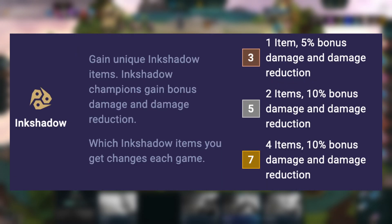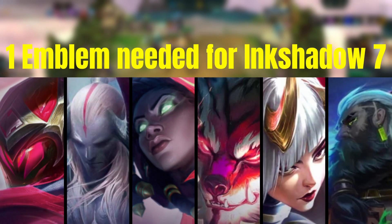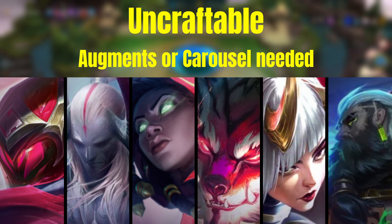Get all tattered up as you gain special Ink Shadow items and gain bonus damage and damage reduction for your Ink Shadow champions. The items are Ink Shadow tattoos and they are incredibly powerful. You will need one emblem to reach Ink Shadow 7, where you would gain 4 Ink Shadow tattoos. Unfortunately this is one of those uncraftable emblems, so you would need to get one of the augments or carousel to help you out.